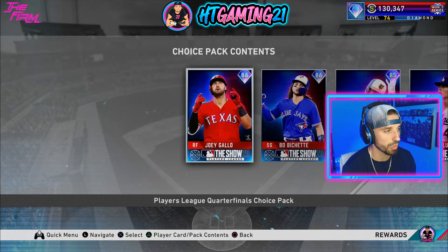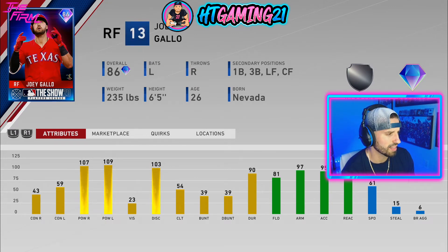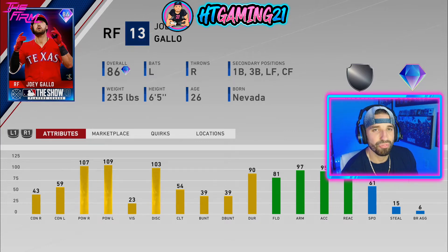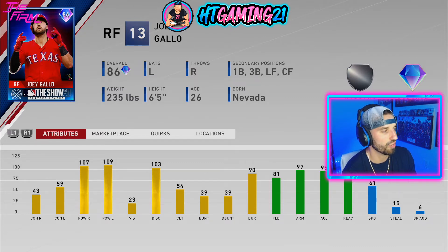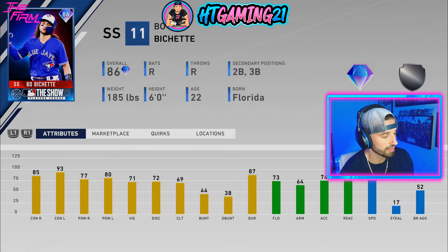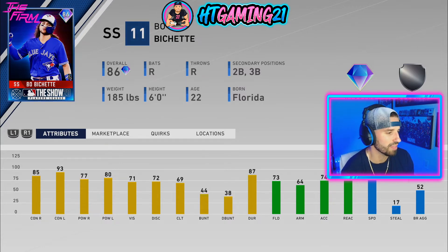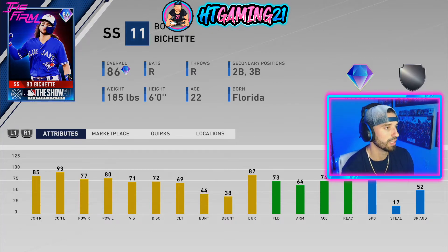At 20 points, here's what you get — a choice pack with these options. You can get Joey Gallo, which looks very nice, but his Face of the Franchise version is so similar that if you already have that card, I don't see why you'd go for this one. Next is Beau Bichette — this card looks actually very nice. He has very good contact at 85 and 93, power is solid at 77 and 80, and 71 vision. His defense is 73 fielding with 64 arm strength — as a shortstop, that arm is not the best, but you can play him at second.